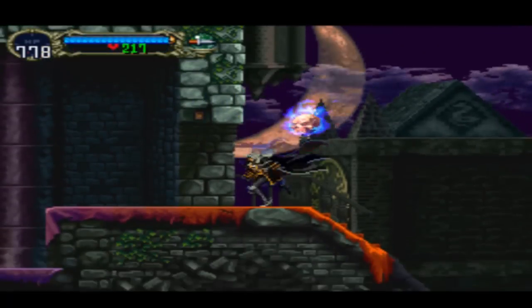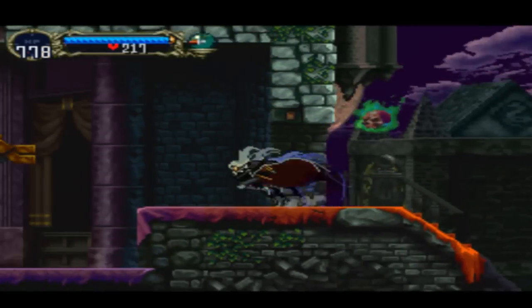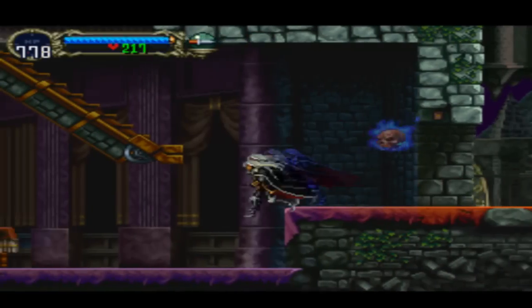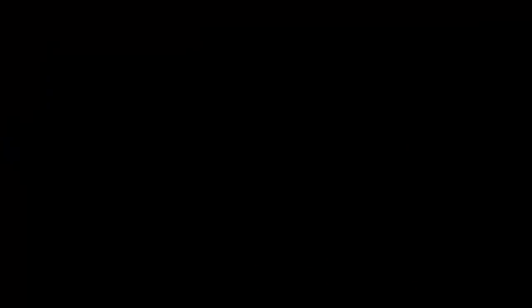Here we are. Yeah, you hit this area right here, right here. It veils a secret switch, which I believe you... yeah, we hit it, and it brings down a little staircase here.